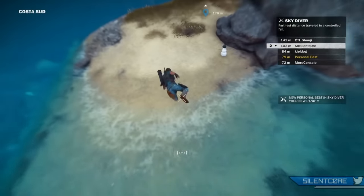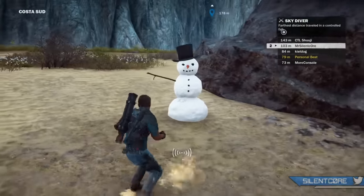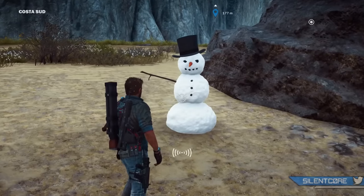The next easter egg is the Snowman. This one's actually also from the last Just Cause game, and you get a pretty cool interaction when you walk up to it. [Game audio: "So, we meet again Mr. Snowman." "We do indeed meet again."]